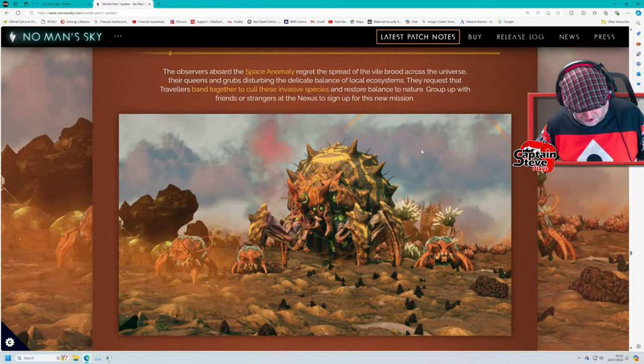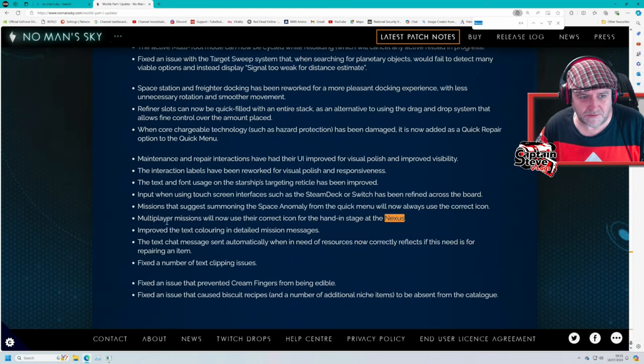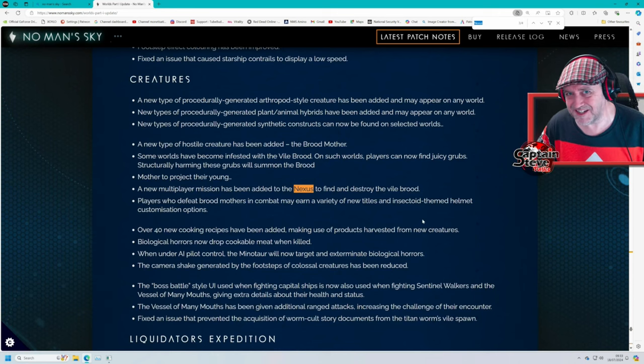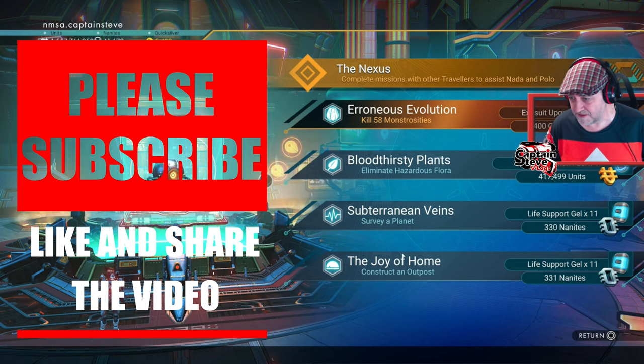The only reason I think it's not there is because we've got this expedition running from the Space Anomaly. 'The observers above the Space Anomaly regret the spread' — it's almost like they're responsible for the spread. Since the expedition hasn't started yet, I don't think this mission has started. I think it's going to appear in the Nexus after the expedition. But it's just one interpretation. Let's do a Control-F and search for 'Nexus' in the patch notes.